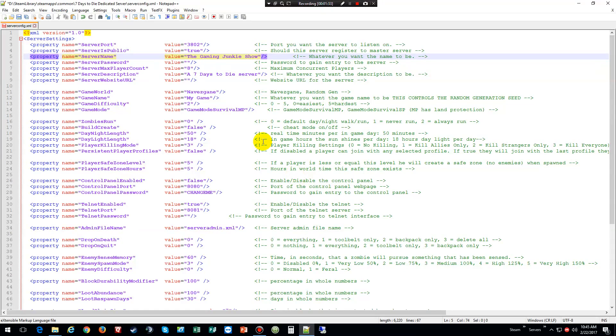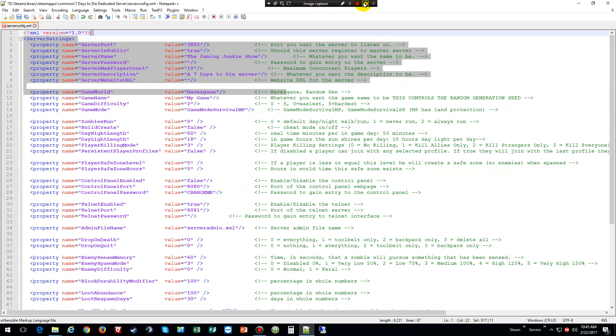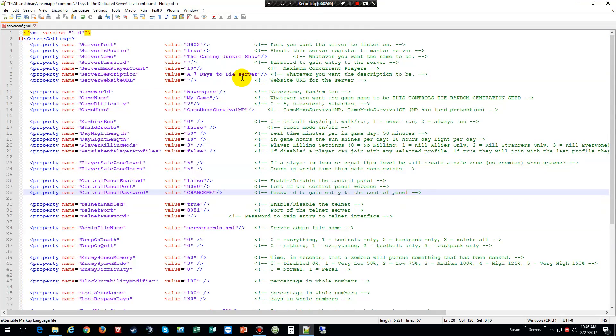We're going to handle server security — yeah, that's good enough. For the server password, we're gonna leave it blank. Max players we're gonna set to 10. For the map, you can do the regular map or a random generated map. And ladies and gentlemen, just to be honest, this game is actually really easy to set up — right here in the green it pretty much tells you what to say and all that stuff. So we're just gonna go through here and set it all up.